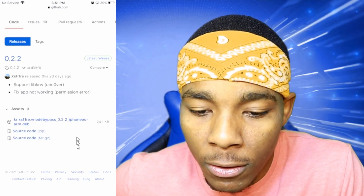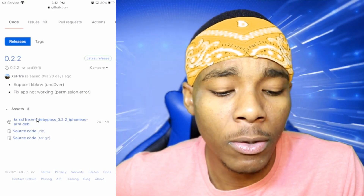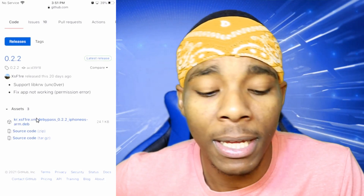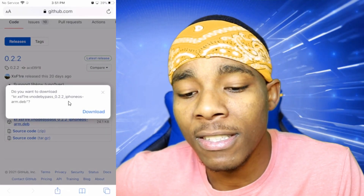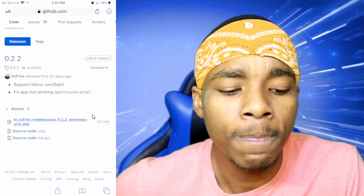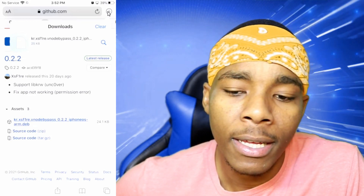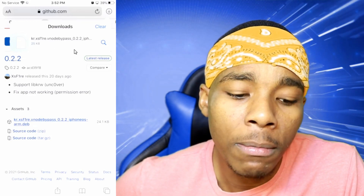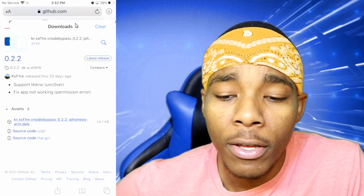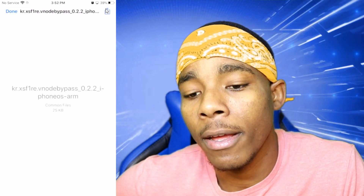Once you've tapped on Assets you're going to find a deb file there. Tap and install that deb file. Remember when I told you to install the Files app — we're going to use that to install the deb. Tap on it and a prompt will pop up asking if you want to install it. Tap download, and once it's downloaded tap on it from the top corner — there's your deb file.